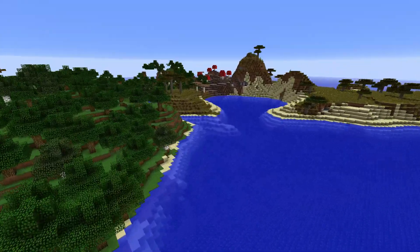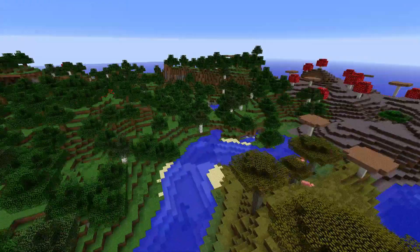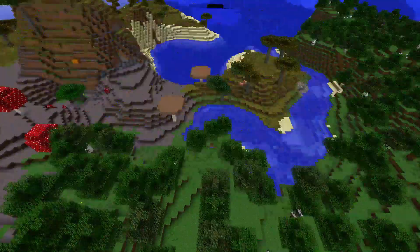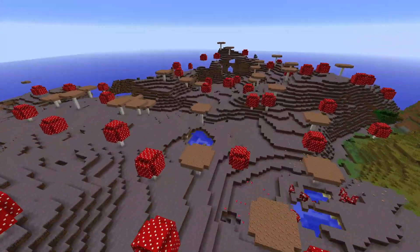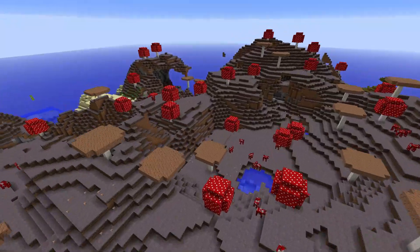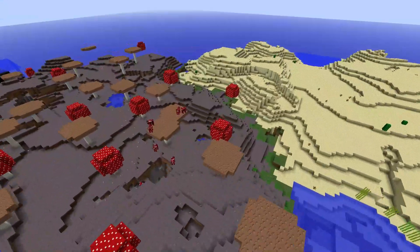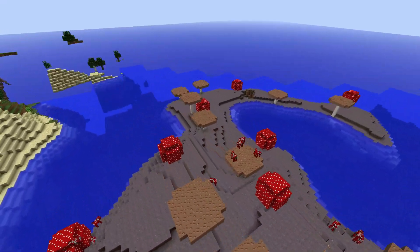We've got a mushroom island integrated in here and we're actually on an island. It's quite a big island but it is super awesome. We've got a forest, a savannah, then a mushroom island — or mushroom land — and a desert.